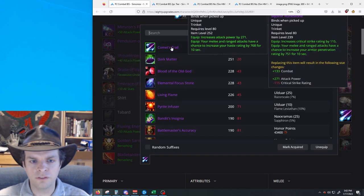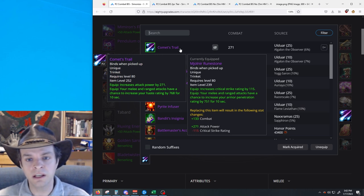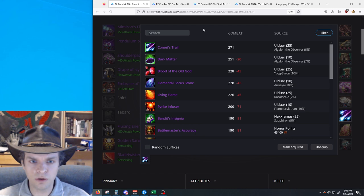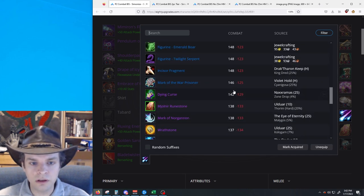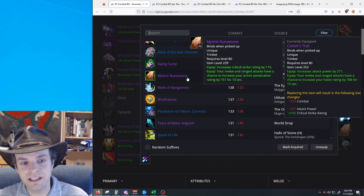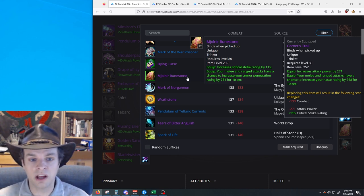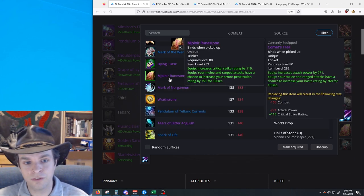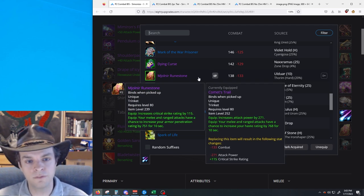For the trinkets, we have Comet's Trail as far and away the best trinket. This is your best in slot this phase, and it is also your best in slot next phase when Trial of the Crusader comes out. It comes from Algalon the Observer in Ulduar 25-man, so it's going to be pretty difficult to obtain. For the second best trinket for combat, you can go with either Dark Matter or the Mjolnir Runestone — these are effectively equal. Dark Matter comes from Algalon 10-man, which is kind of difficult, but Mjolnir Runestone from Thorim 10-man hard mode is much easier and a pretty accessible boss to get a very strong trinket from.